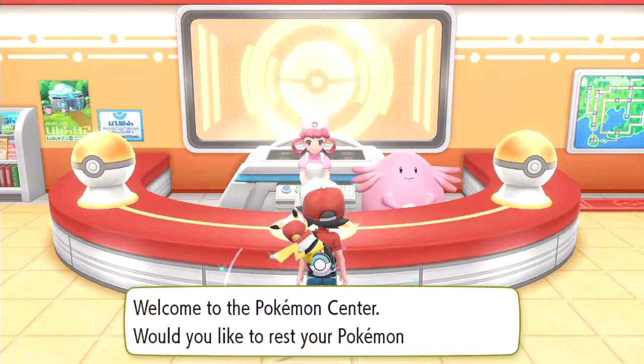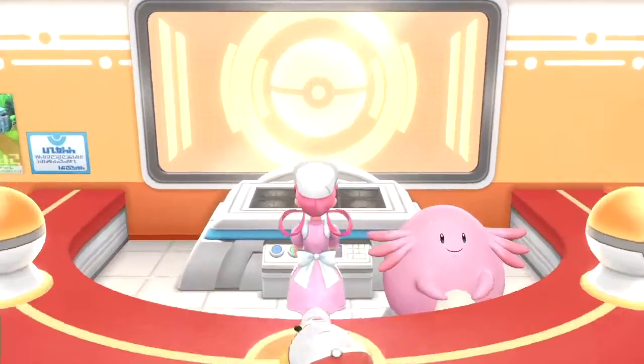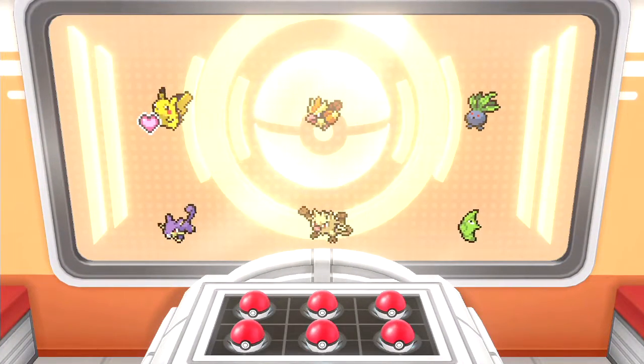Payday, nice! TM37 for the move Payday — it's a move that scatters money around that you can pick up later for a little extra pocket money. I didn't even pay attention to how much money I got. Welcome to the Pokemon Center — why yes, I would like to rest my Pokemon. Even though really only the Pikachu needs the rest right now.